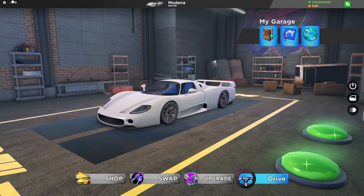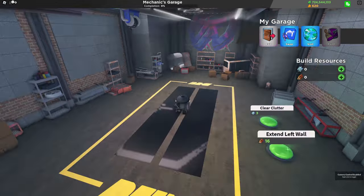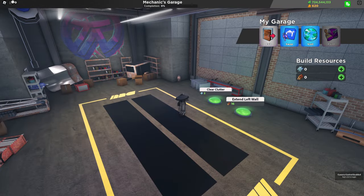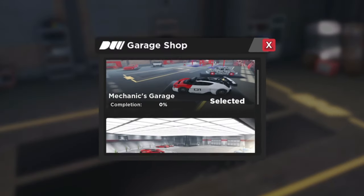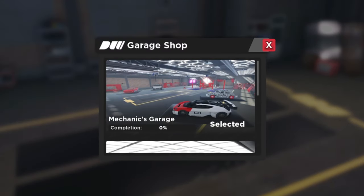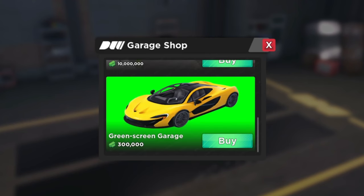Heading into game, you can see they've completely changed the garage. All you have to do is press enter, and then you'll be able to go into your garage and walk around, and you can even upgrade it. To upgrade it, you'll have to get resources like steel and wood. We actually have three different garages: the first one being the Mechanics Garage, the second one being the Showcase Garage, and the third one being the Greenscreen Garage.